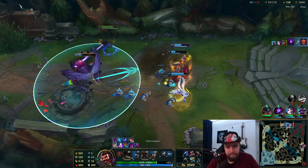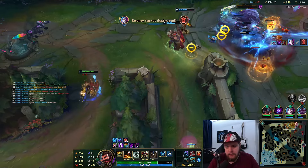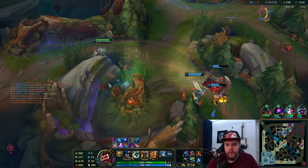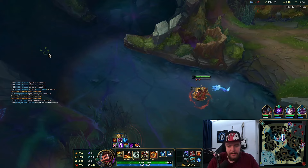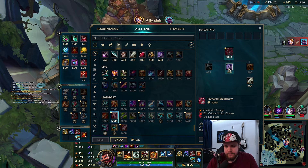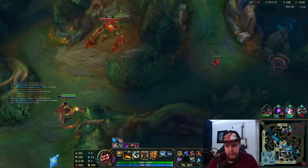Push this into the third turret quickly — finish the third and leave. I need them to back away right now. The inhibitor is not really worth taking right now because the wave will perma-shove into them, which gives them free farm. I got Infinity Edge here — this is good. Then going Shield Bow next. You want a lifesteal item, and Shield Bow is the best way to go. Armor penetration might be necessary — something like Lord Dominik's for the additional crit. I need to move quick.